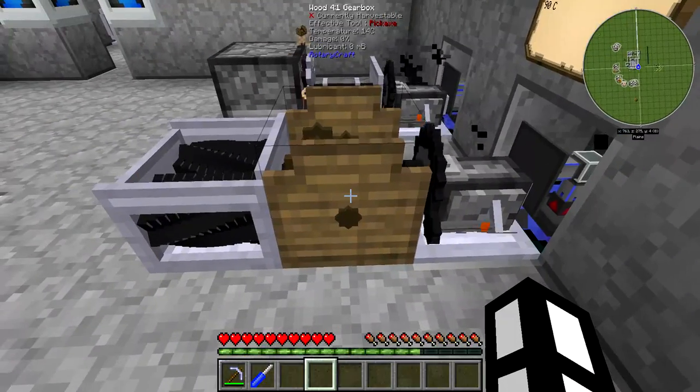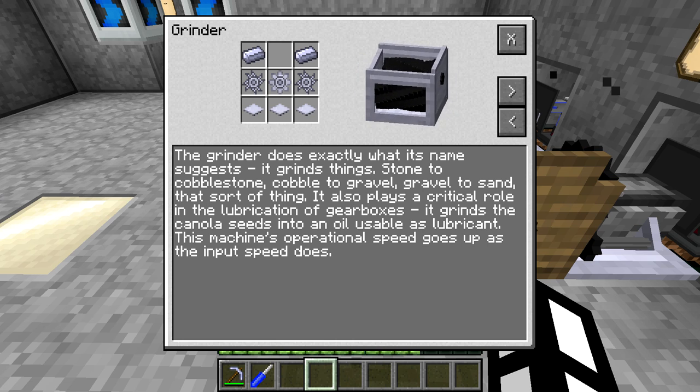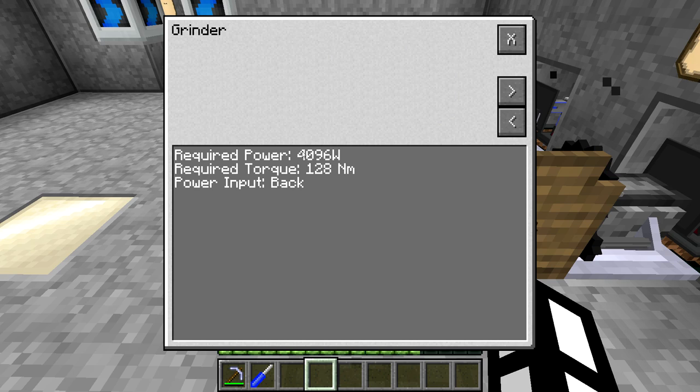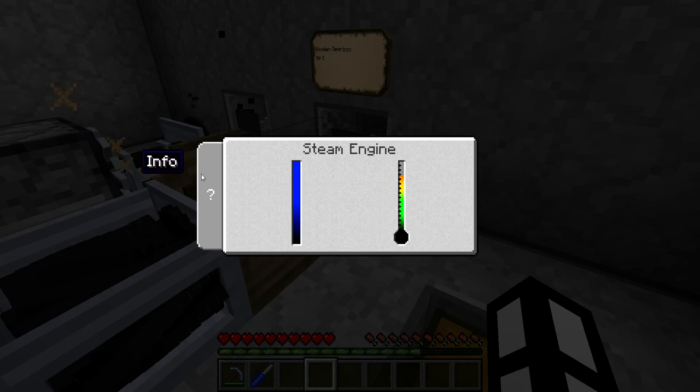These are the first things I ever make. You have a machine that can basically grind up ores into three times the ore — flakes which you don't need to smelt — and it can also be used to produce lubricant, but not yet. The grinder requires 4 kilowatts of power — 4,096 watts — and the torque is 128 newton meters. Beyond that it doesn't matter about the rotational speed. So as long as we've got 4 kilowatts and 128 newton meters, we're fine. What does the steam engine provide? Plenty of power, but not enough torque — we need 128 and we're producing 32.